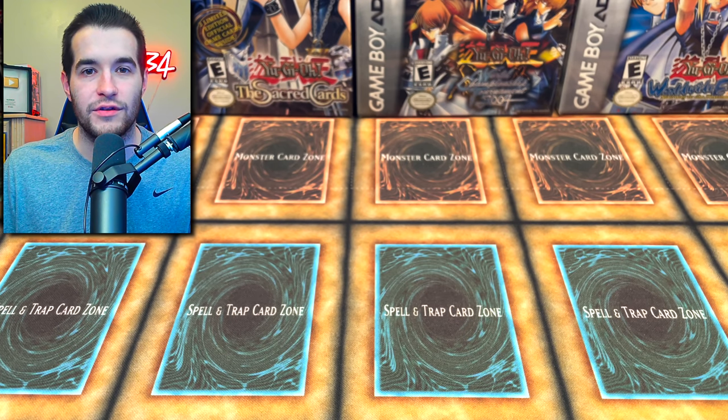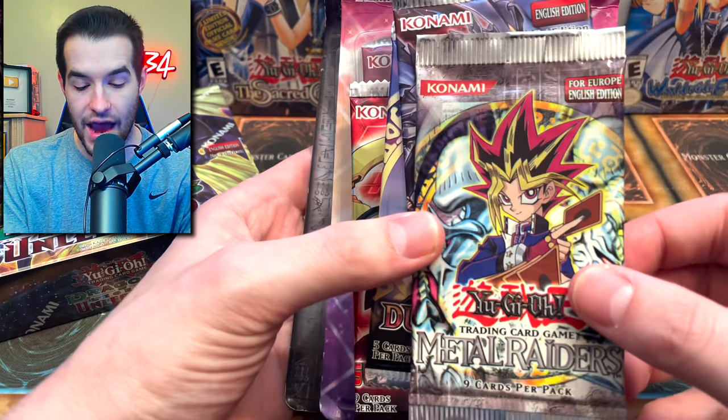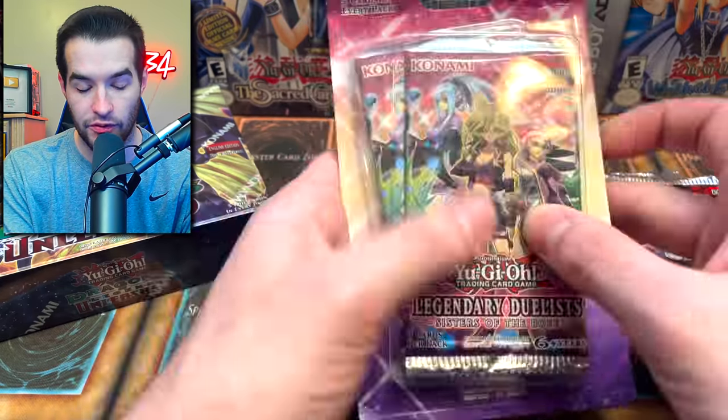Today we're opening Dragons of Legend Unleashed and some other epic packs. We're going to be opening a ton of epic stuff including the booster box I mentioned at the start. We also have a Metal Raiders European pack, Dragons of Legend 2, Duel Power, Toon Chaos First Edition, Secrets of Eternity, and a couple of blisters.